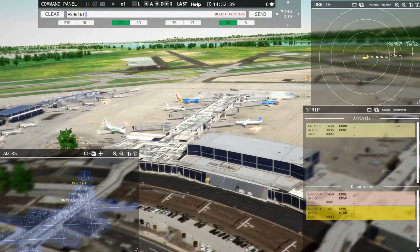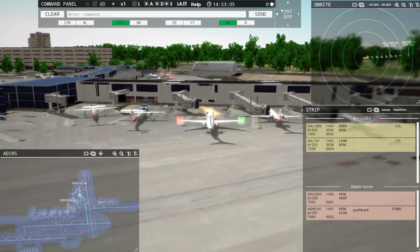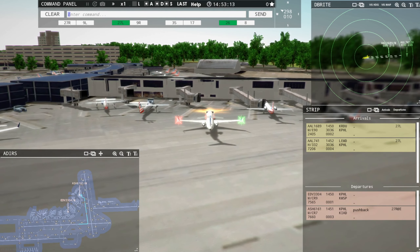Air Shuttle 6161, pushback approved, expect runway 27R at Echo. I'm going to be utilizing Echo. Unfortunately Kilo 2, which is just left of Echo, when you send them to Kilo 2 they just automatically line up on the runway. So if you're utilizing 27R for bigger aircraft and then a smaller aircraft gets sent to Kilo 2, they just automatically hop on the runway. This airport gets too busy for those shenanigans, so we're going to try and utilize Echo.